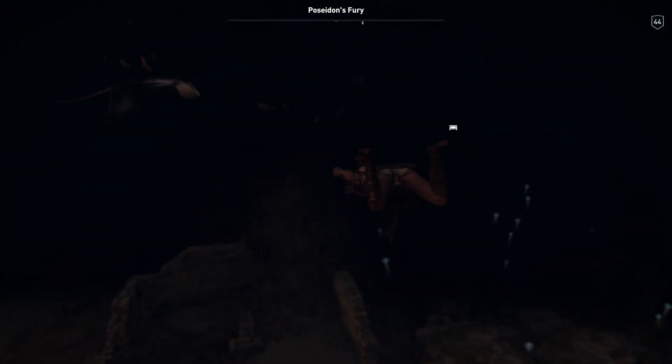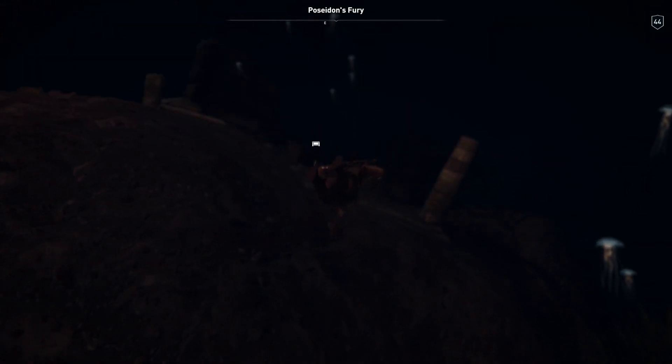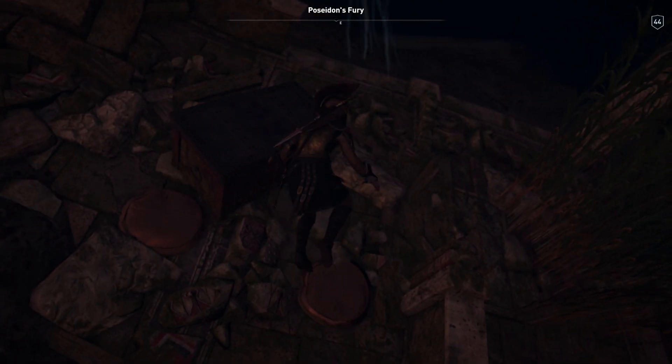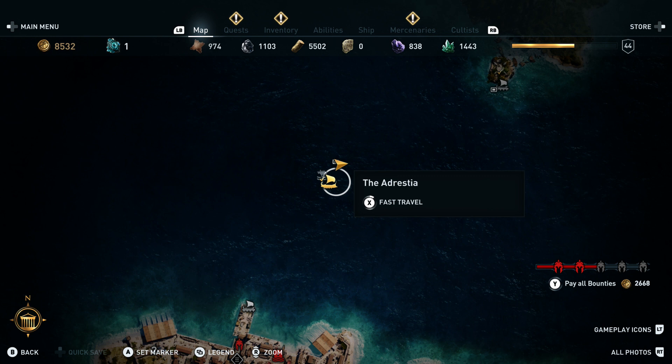All right, let's get this last chest then. Hope it's something good — I'm guessing it's just going to be some random, quite rubbish armor or a weapon. It's just a sword, it's not even a purple one. So we'll teleport back to the boat and we'll have a look at our new eagle figurehead.